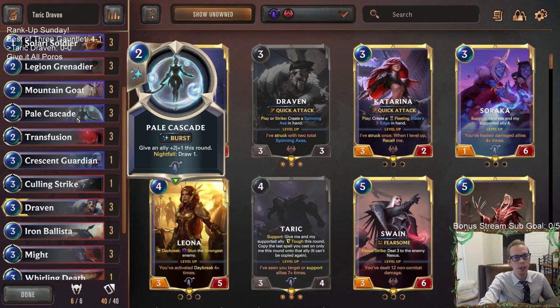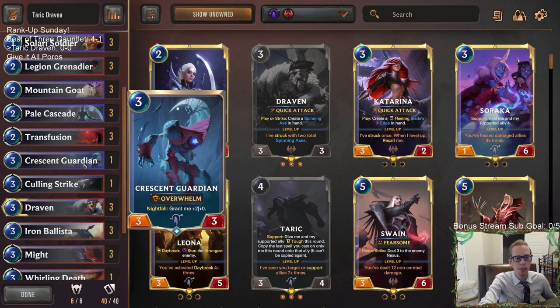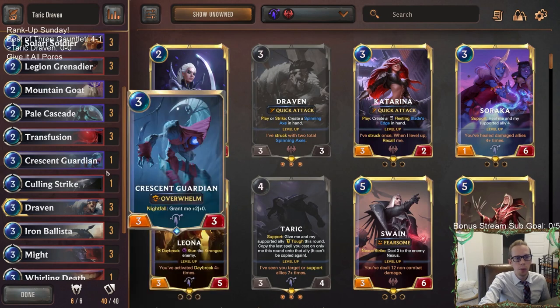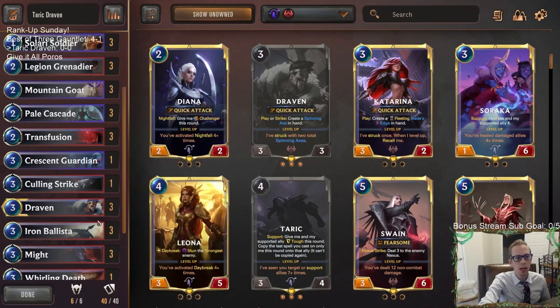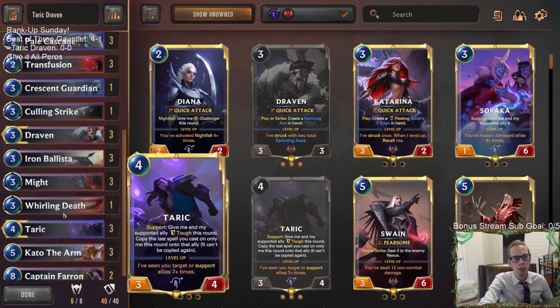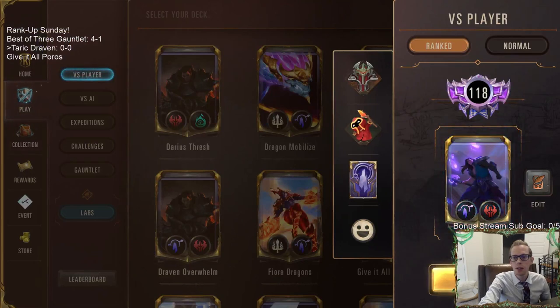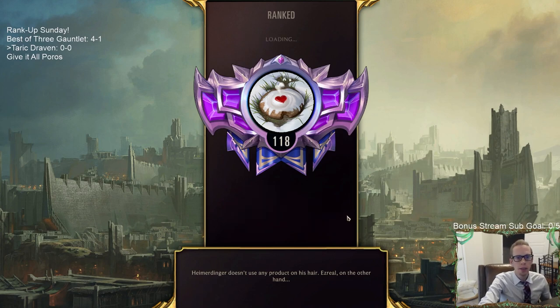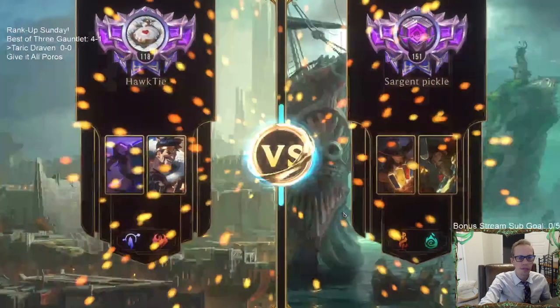We're also going to try getting a fourth three-drop Overwhelm unit. Before I was playing three Crescent Guardians, but the Crescent Guardians were pretty awkward — trying to find the Nightfall was tough. A lot of times I was keeping it in hand trying to figure out how to get Nightfall, but then we'd have Pale Cascade and it was just awkward. So we're cutting that down to one Crescent Guardian and going with three Iron Ballistas instead, where we can curve out easier. So we have four copies of the three-drops now by trimming the one-drop. Let's take it to ranked and play our five games.